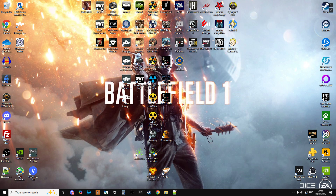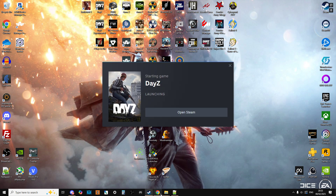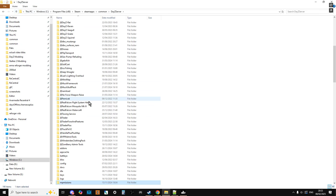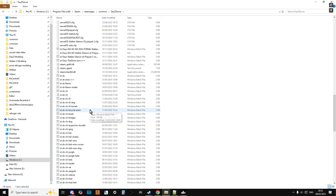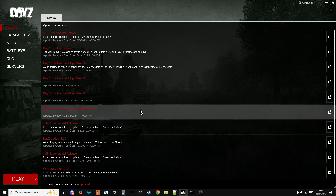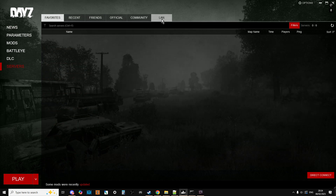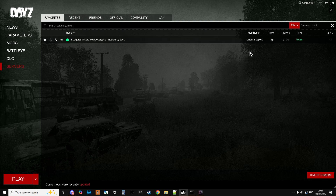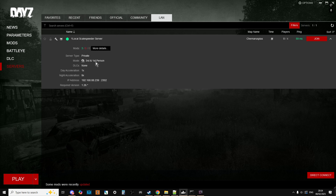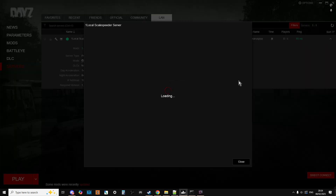Fire up DayZ, and then go back to your server and start it up — Chernarus with Vanilla++ on it. Then go to Servers, LAN Servers, refresh, and your local server should pop up. Join it, set up DLC and mods, and it'll take a couple of seconds to load in.